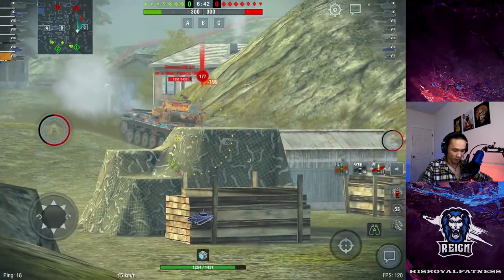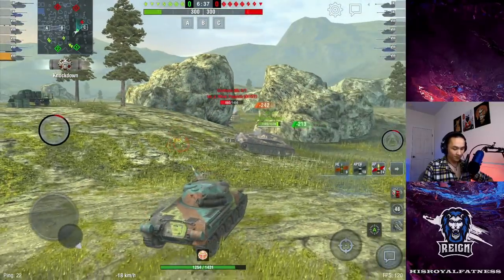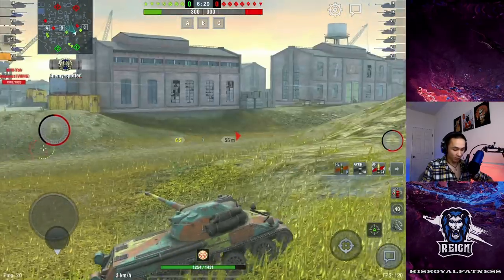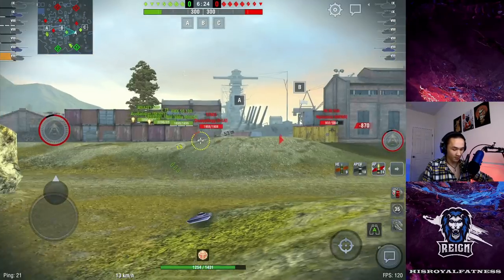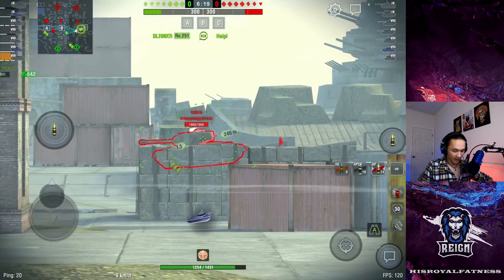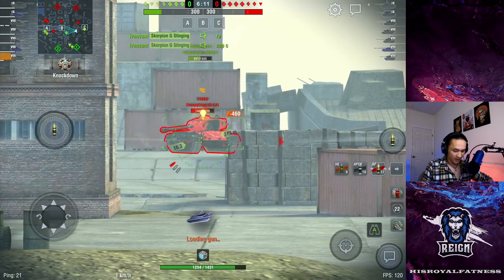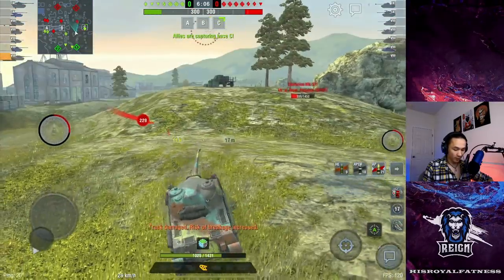It looks like we have a Centurion rack crossing — let's put one shell, two shells into his tank; he gets tracked. I took my time to aim those shells more thoroughly because he's crossing in the open — there's no way he's making it across unscathed. There's a T26 of some kind on the ship — one shot into his side, two shots into him, and we might get a third shot onto him for 680. We are making this gun sing quite well, doing a lot of damage.